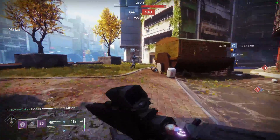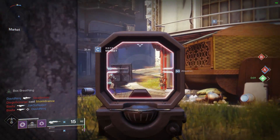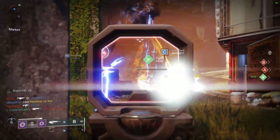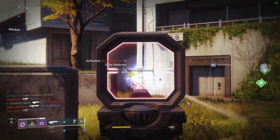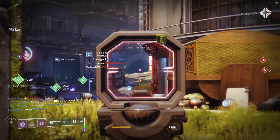If you want your No Feelings to be able to 3-tap, you need the perk called Box Breathing. This is a perk where if you aim down sights for 1.2 to 1.5 seconds, it procs up on the bottom left of your screen and you do 89 damage to the head instead of the normal 55.